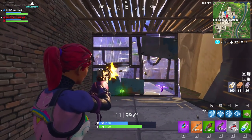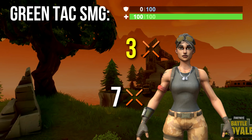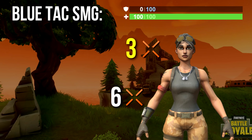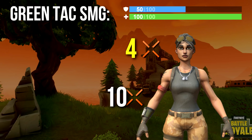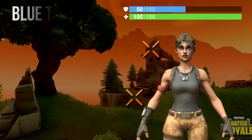Let's jump into shots to kill. Against an enemy with only 100 health, the green tac SMG takes 3 headshots or 7 body shots to kill. The blue tac SMG takes 3 headshots and 6 body shots. Against an enemy with 150 health — 50 shield and 100 health — it's 4 headshots and 10 body shots for the green, going down one body shot for the blue, and roughly the same for the purple.